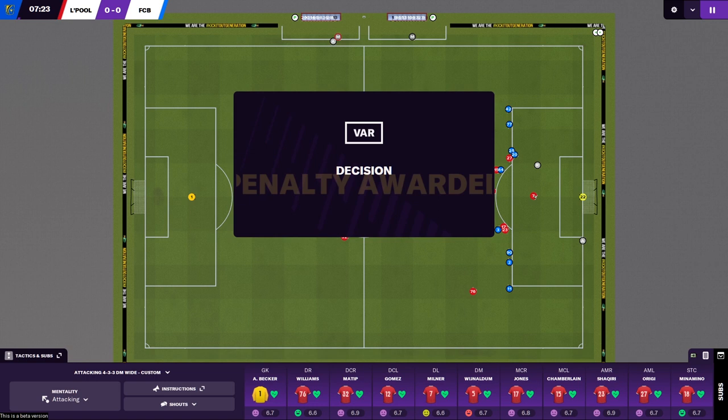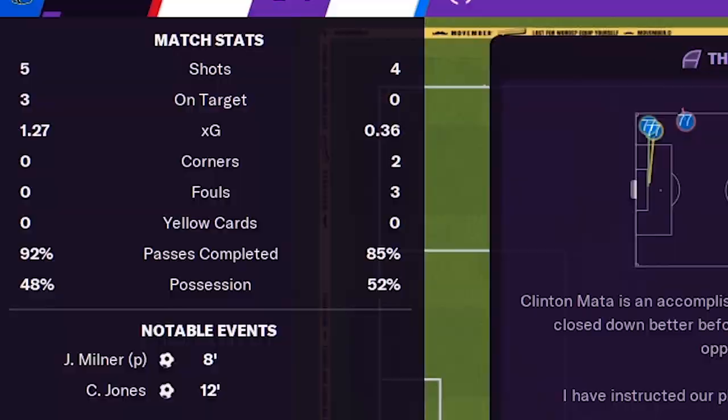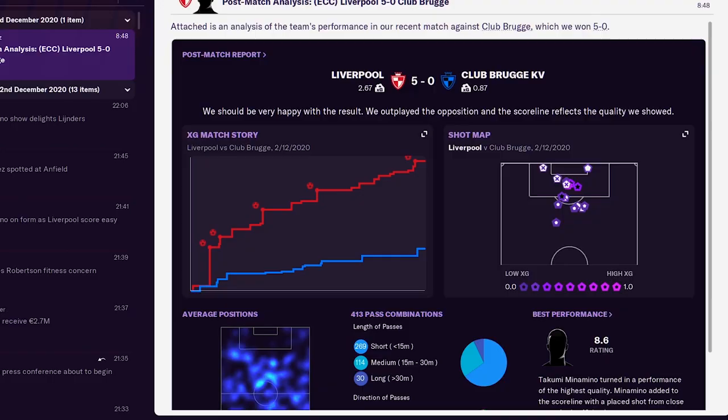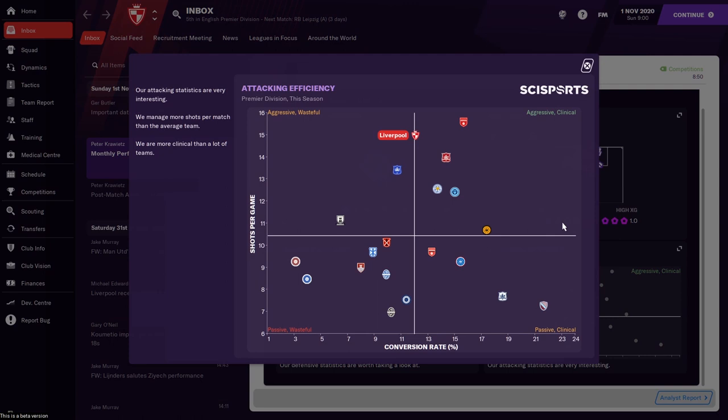It's such a useful metric as it truly tells you both defensively and offensively how effective your tactic is. We've all had matches where the result perhaps didn't represent the balance of play, and XG now provides the information to accurately show that balance of play. This is presented to you both mid-game and post-game, with a post-match analysis email which has been improved on last year. Now there are graphs to show you how leaky your defence is, or how clinical your strikers are compared to the rest of the league.